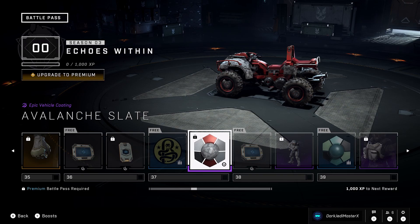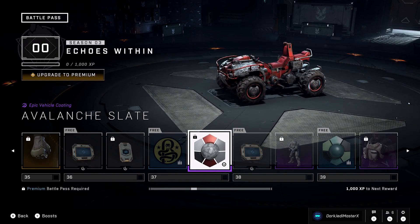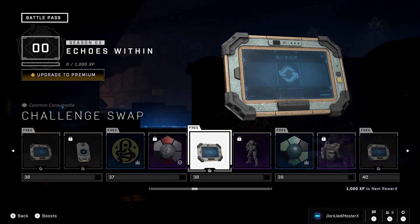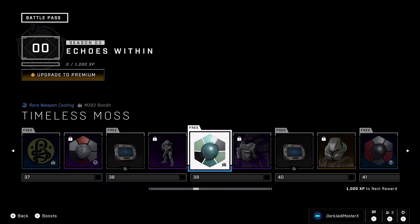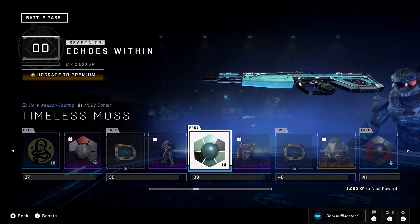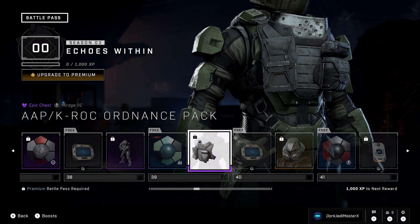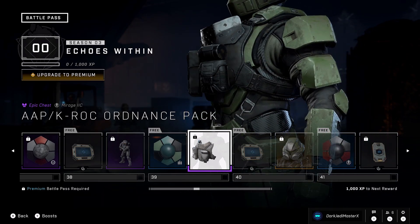This armor coating is alright. I'm just not a huge fan of the armor coatings so far — there are a couple cool ones but this one is just meh. Another challenge swap. We got ourselves a stance — it's kind of boring. But I'm a sucker for the blue ones; this looks really cool. This is also on the newer weapon, the M392 Bandit, so I'm going to try to test that out. The chest piece looks pretty good — they're doing better with the chest pieces.